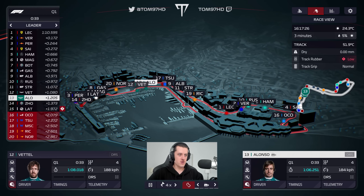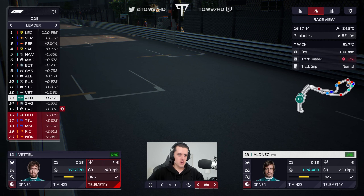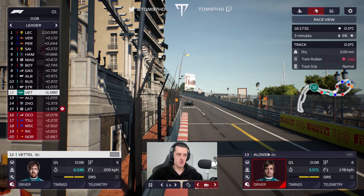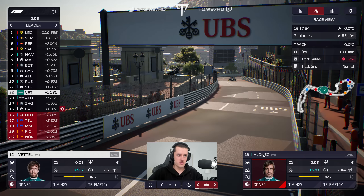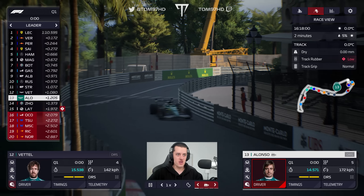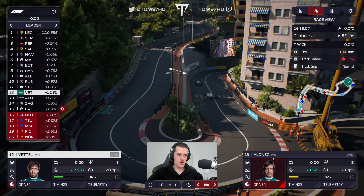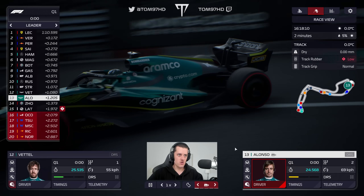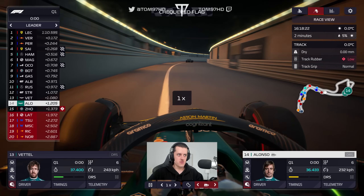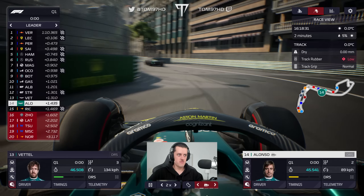Both drivers out at the back of the queue so we get a nice clear track for the final run. Alonso is tailing Sebastian — a little bit too close for comfort. I sent them out further apart but they've got closer to one another, which isn't ideal with Seb out in front. I put Alonso out at the back to give him better track conditions, but he might have got a dirty track because of it.